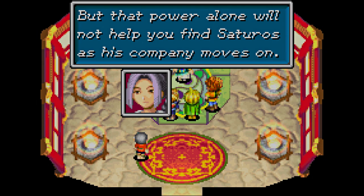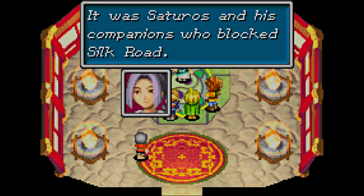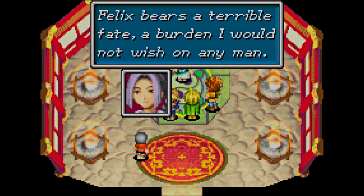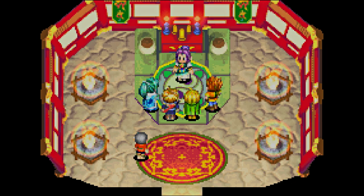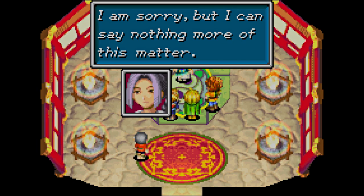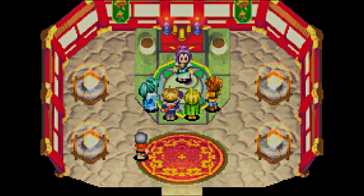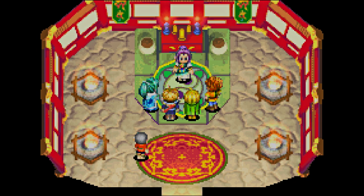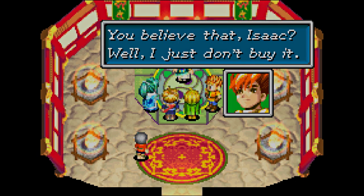But that power alone would not help you find Felix and his companions who pulled out the Silk Road. Those cowards. Oh that's new — a terrible fate. What do you mean? I'm sorry but I cannot say more of this matter. Just get ready. Now we need to learn Reveal. You would need the power of Reveal to cross the evil Lama Khan Desert. An evil desert — is that even possible? I just don't buy it.